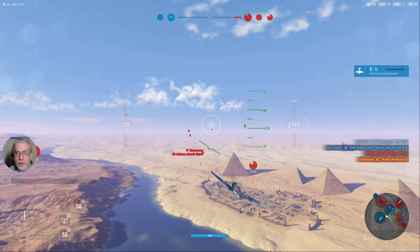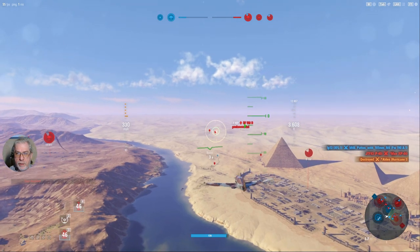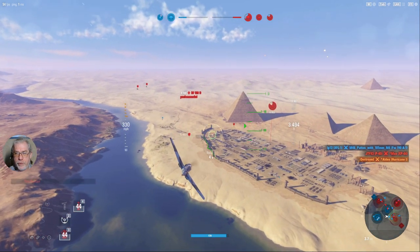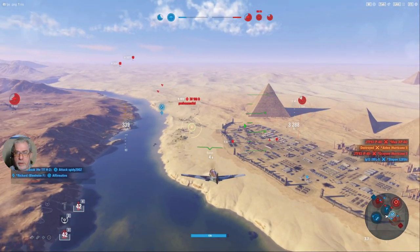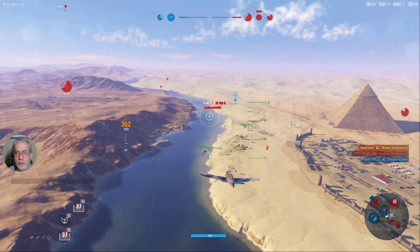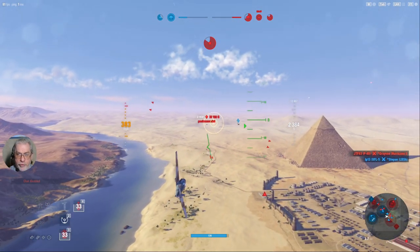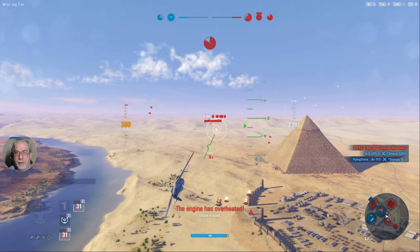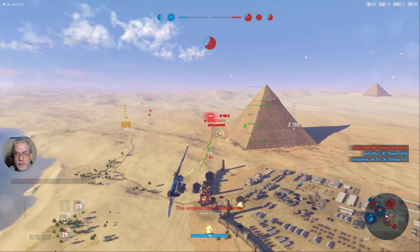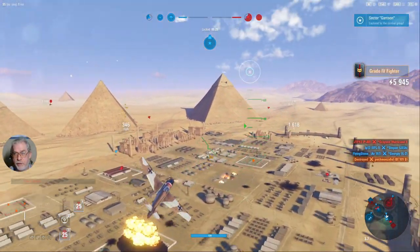We've lost our local garrison, which is a little surprising and disturbing. I think about heading towards the enemy's local garrison — tit for tat was in my mind. I see the BF-109B again; he's not paying me any attention because he's trying to shoot down our heavy. I begin to work him over as well, and down he goes a second time.